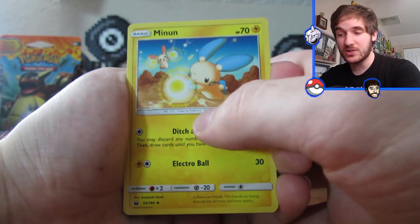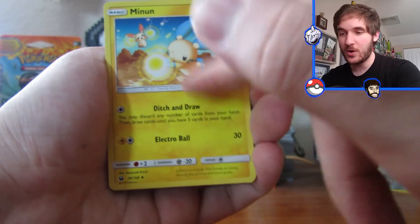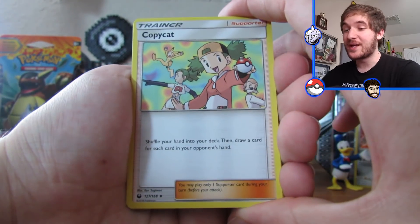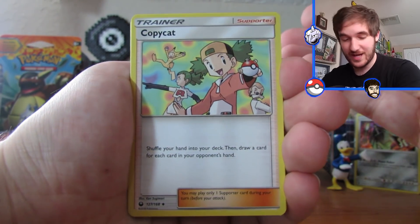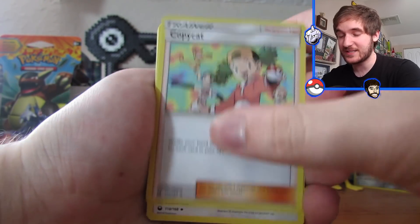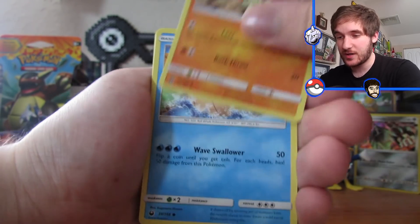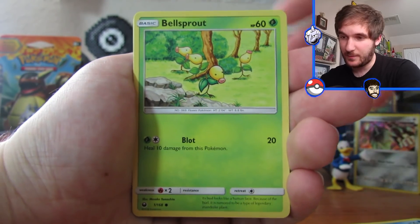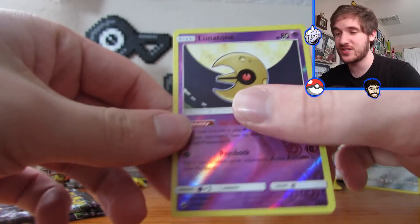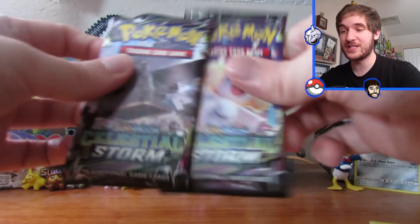We got a fire energy. I love Minun and Plusle cards because they always have different perspectives of the artwork. I cannot believe I'm holding this card right now — I had this card as a kid. That's another reprint. Lombre, Beldum, Larvitar my boy, Wailmer, Bellsprout. Chincho, reverse holo Lunatone, and just a regular rare Registeel — again another reprint. I'm noticing all the reprints guys. We're down to the last two packs.